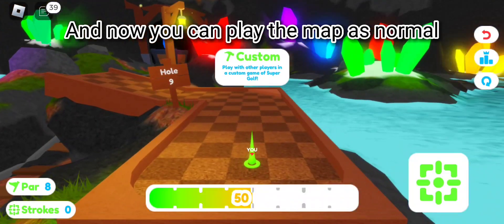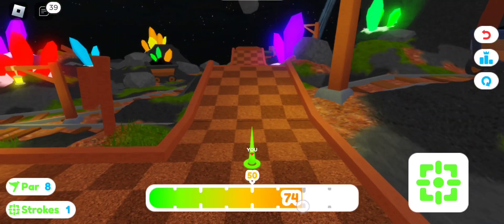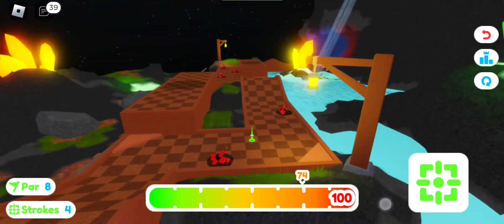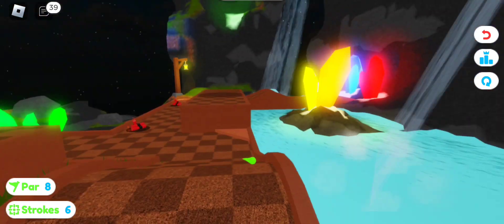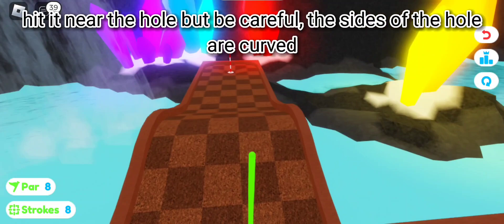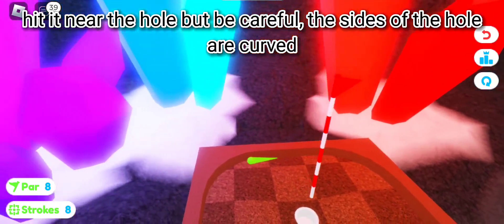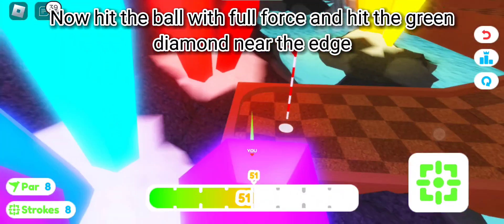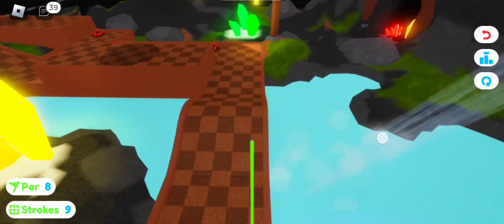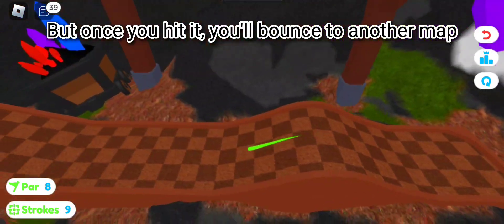Now you can play the map as normal. But once you reach the end, don't pop the ball into the hole — hit it near the hole, but be careful, the sides of the hole are curved. Now hit the ball with full force and hit the green diamond near the edge. It might take some time, so you need to be patient. But once you hit it, you will bounce to another map.